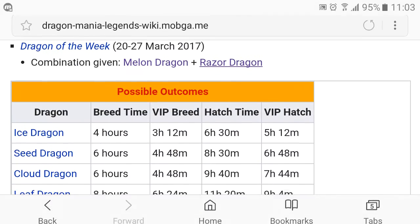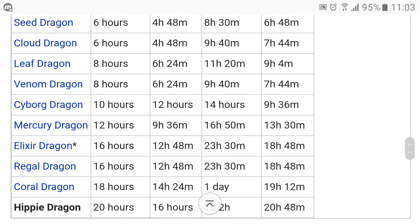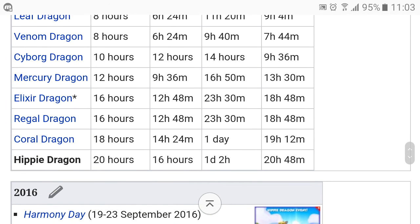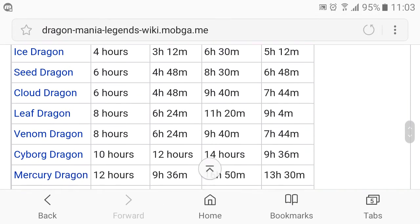Once you obtain those two dragons, you have 10 possible outcomes, excluding the elixir dragon, which is a VIP level 4 and up dragon that you can only obtain if you have VIP level 4 or higher. For normal users you only have 10 possible outcomes.